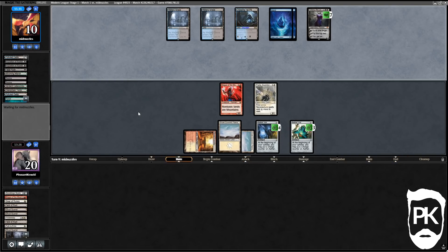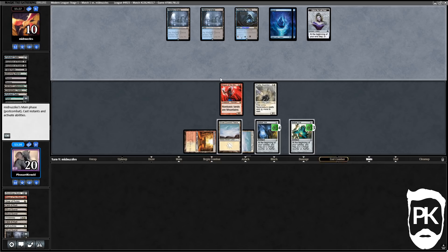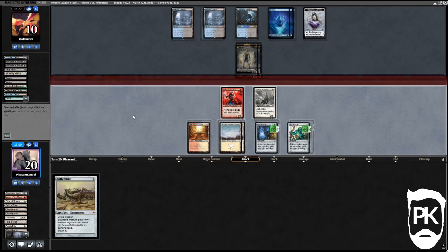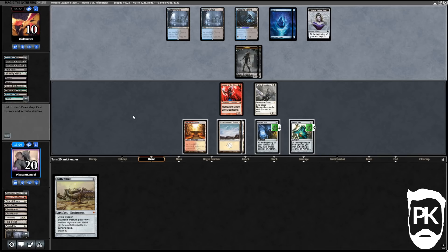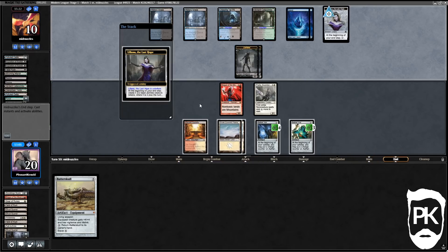Liliana ultimates — it's zombie time. We've locked them out of casting spells but we've got to beat the zombies. Please draw a Wisp. Batterskull — that's like the worst possible draw. We need to draw a flyer, a Wisp or Restoration Angel, so we can apply pressure in the air and just block on the ground. Thalia will cut down the zombies for one turn — they might even wait to get more zombies.